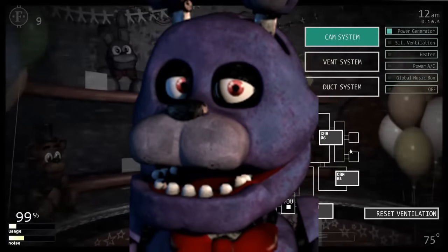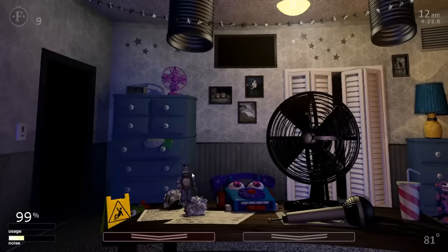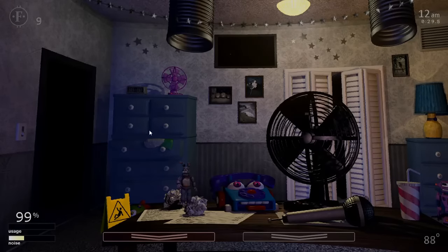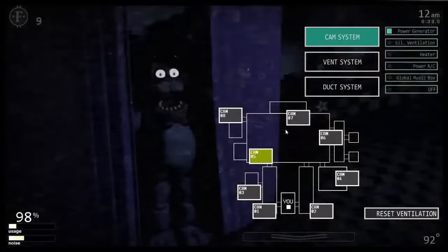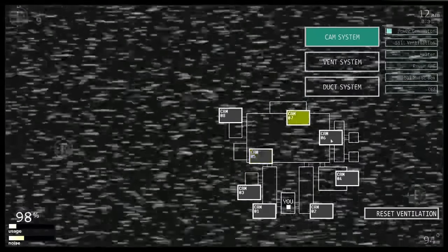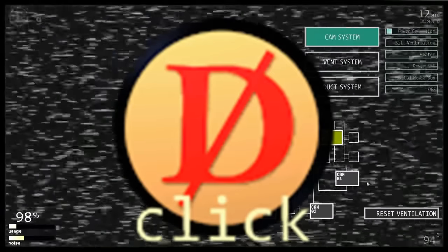Bonnie shares Pirate Cove with Foxy and will block out your camera screens if you look at him while he is peeping through the curtain, although you can still interact with cameras and see faz coins. There is a small figure on your desk which will either be Foxy or Bonnie depending on who is in the curtain. The idea is to look at Pirate Cove when it's Foxy and not when it's Bonnie. Bonnie's figure on the desk will stall Foxy from moving unless he is already coming into your office. Bonnie can be disabled using the death coin.